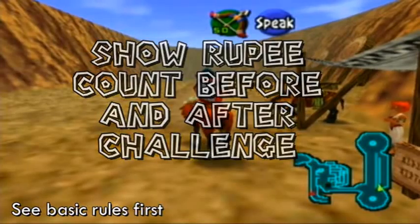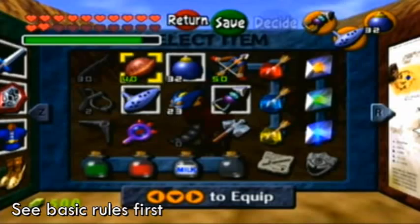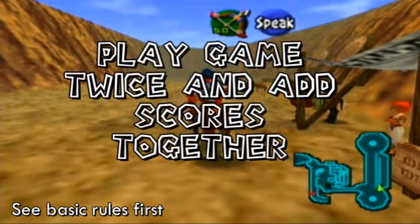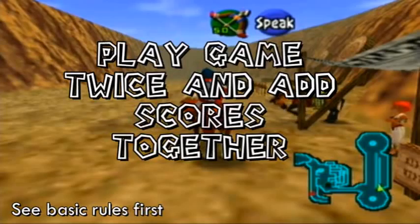So I'm just going to do that right now. At the moment I have 500 Rupees, as you can see in the lower left-hand corner there, and at the end I should have whatever that is minus 40. The second rule is that you have to do this challenge twice and then add together your scores. I don't know why I want to do that — it just seems like something that will make this a bit more interesting.